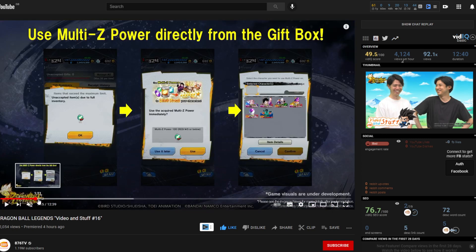First on the list is the Z-Power update. You'll now be able to use monster Z-Power directly from your gift box. So say you've done the sparkling red banner and the Z-Power gets moved into your gift box — now you can use it directly and choose which characters to apply it to from the gift box. This is much less of a hassle, because normally you'd have to go back and forth to the gift box repeatedly.